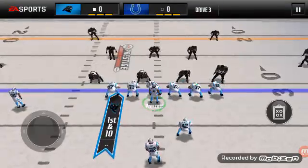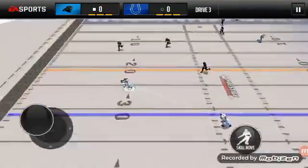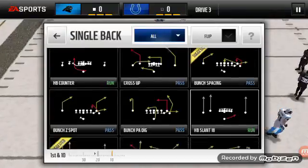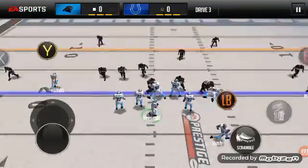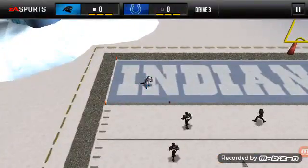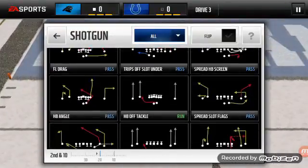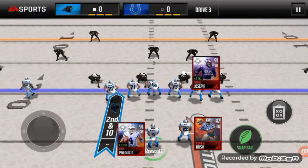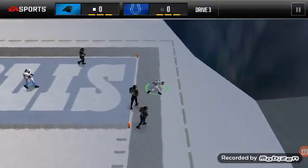I'll do play action cross here — it's not countered so hopefully we'll be able to score off this play. We'll get some good yardage there. It's being a little laggy, probably because of the recorder. We're gonna smash here — Hilton should be open — and it does not get it. I'm gonna run halfback angle here, it's another play that's not often countered. Run out of bounds before a touchdown.